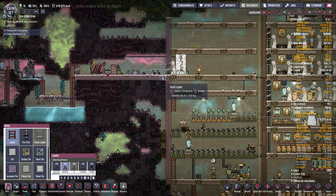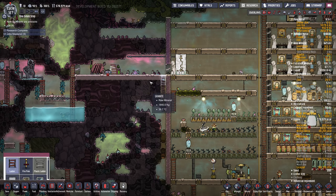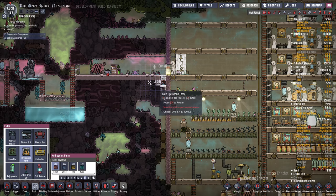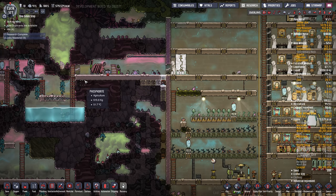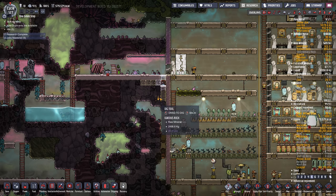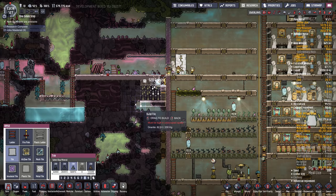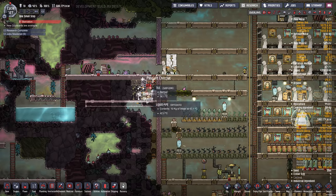Now we're going to take a ladder down here. I could build my hydroponics on this floor, but I'm going to go up or down one — so these have to be upside down. Let's build a few there — 36 degrees, should be warm enough. These need three tiles of clearance, and then we'll build a floor here.